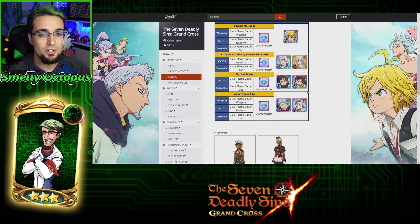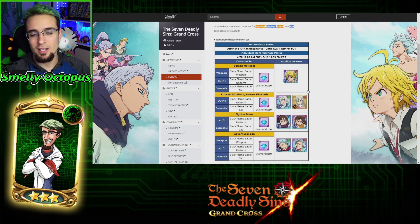So next up, we do have new costumes, and honestly, I'm not a fan of costume bundles. I am a fan of them when they come out afterwards. They are available for purchase until the 27th. After the 27th, they are available to anybody until May 11th. On May 11th, they'll be available to everyone for 30 gems a piece.